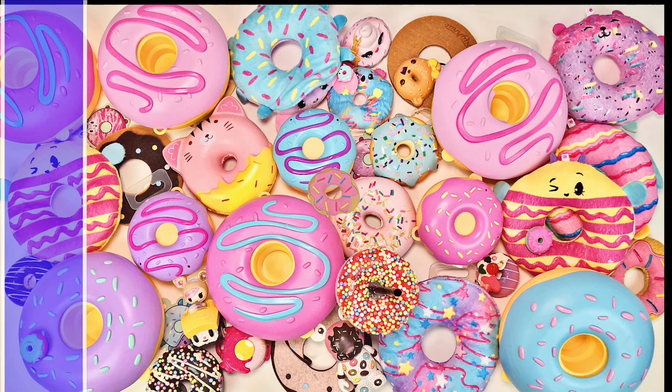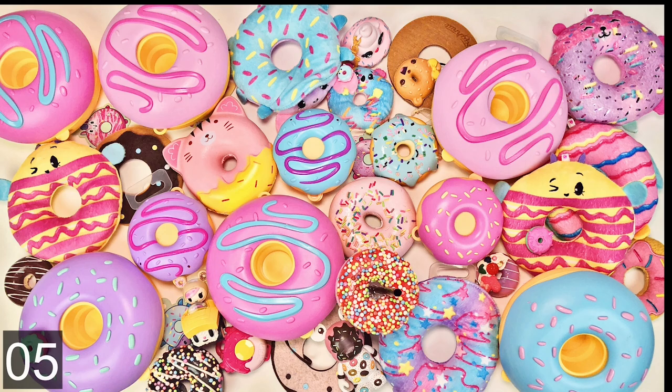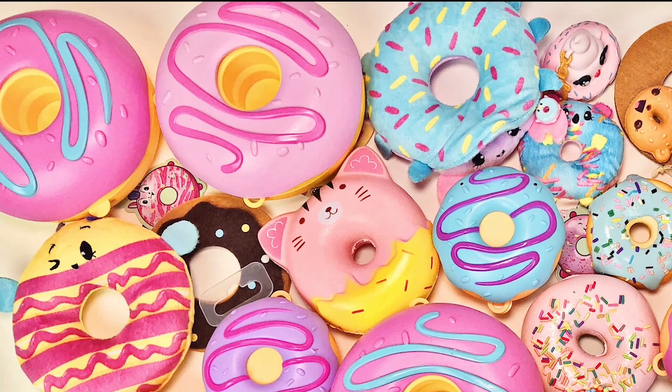Expert mode! Let's find a pink sprinkle donut, an otter donut, a pink puppy donut, and a blue penguin donut. Take a good look — let's see if we can find them all. Three, two, one!